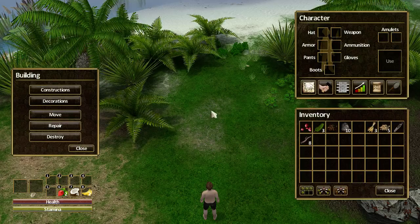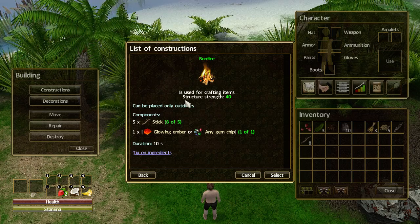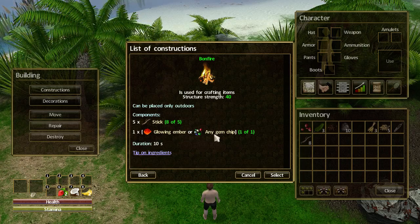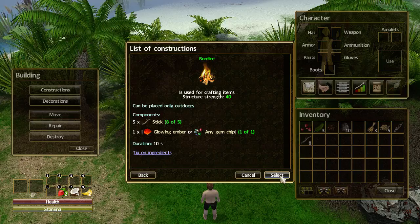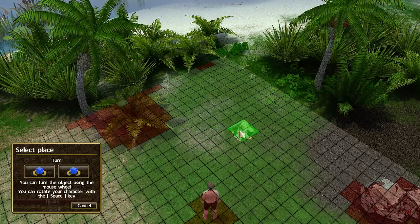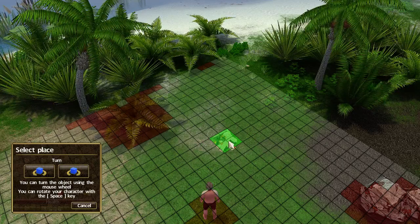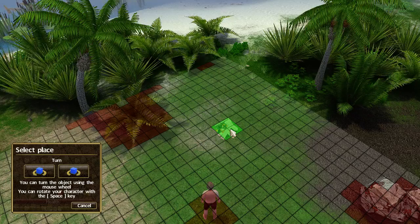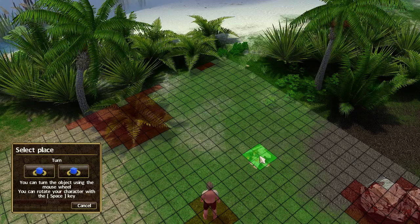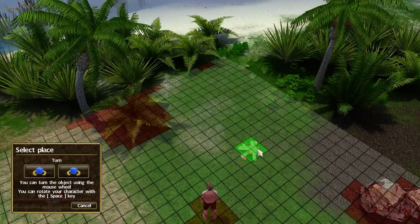If we bring up the build window and click Constructions, then click Bonfire, you'll see that to make the bonfire we need five sticks — I've got eight, so plenty for that — and one glowing ember or the ruby chip which I picked up. This is a very special thing with Force of Nature: when you're building constructions, it gives you a map on a grid on the ground — a massive grid to build on. You can rotate the item you're placing using the mouse wheel, and rotate your character with the space key.